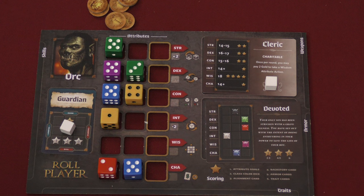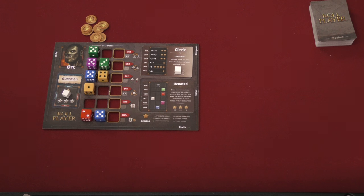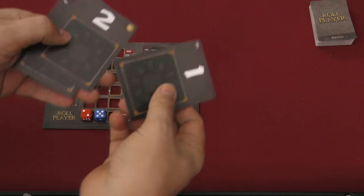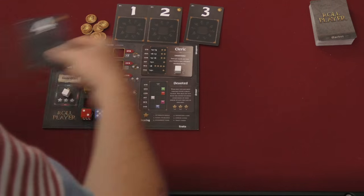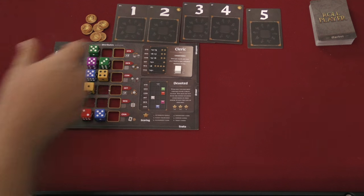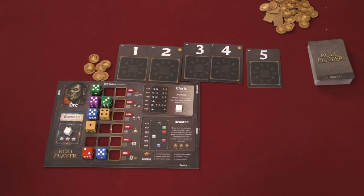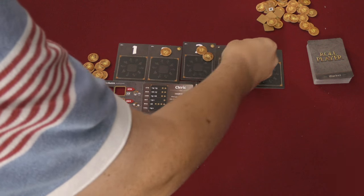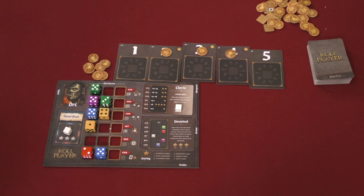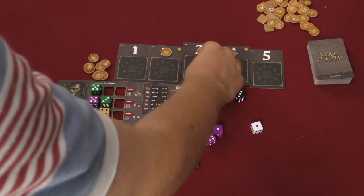Each round, players are going to be drafting dice and then buying equipment. You put out cards — one more than the number of players. In a five-player game, you put out five cards, and on positions two through four, everyone except the last one puts a coin. Then the first player draws five dice from the bag, rolls them, and puts them in order.